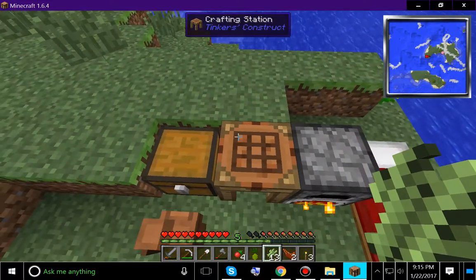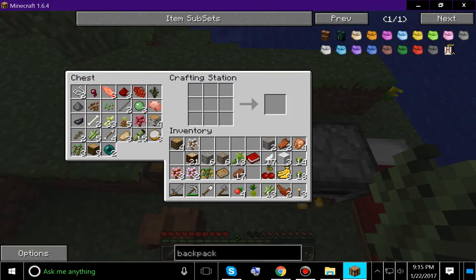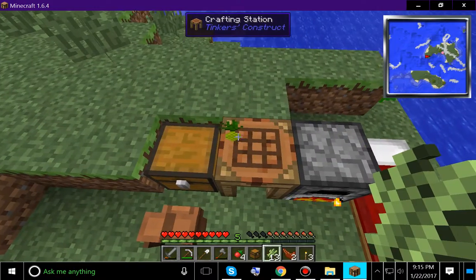Here's something you may not have seen if you've never played with Tinker's Construct: if you put a regular chest — not a reinforced one, because it doesn't seem to work, at least not that I've had any luck with — right next to the crafting table, you can then access that chest through the crafting table, which is extremely useful.